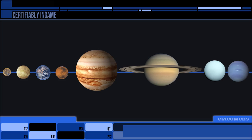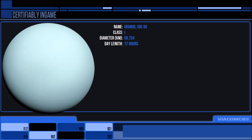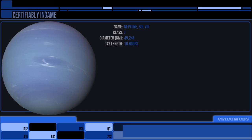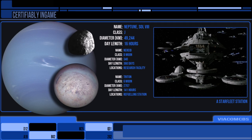Uranus had nothing on it that I could find — there was very little info, probably because most people don't want to say they work on Uranus. Moving on: Neptune was inhabited not on the planet itself, but its moons were mostly centred on industrial or research aspects. Nereid had a research facility while Triton featured a refueling station.